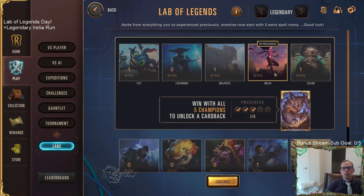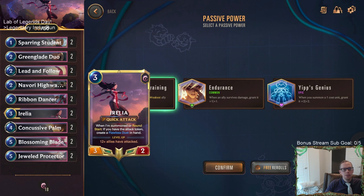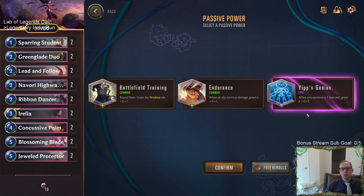Aurelia can be a little easier, so this is one where if you want to challenge yourself you really can. The Lab of Legends is nice because whenever you start you have your opening deck, your passive powers, and free re-rolls. But if you're doing too well you can limit yourself to only re-rolling twice or three times, or try hard mode with no re-rolls whatsoever throughout the whole run. For today though, we re-rolled to get the best starting power.